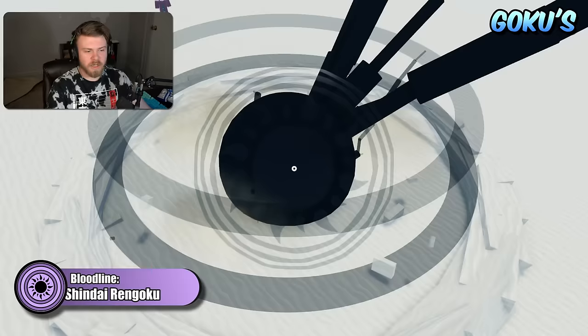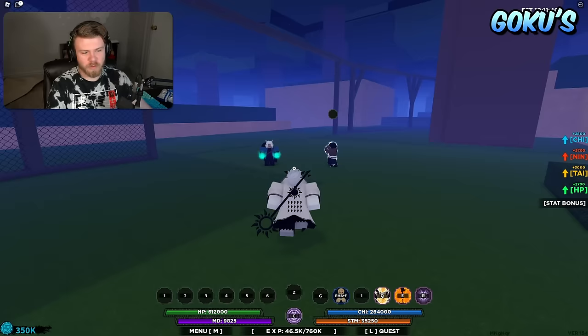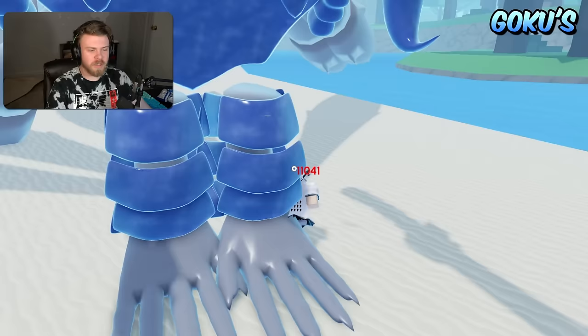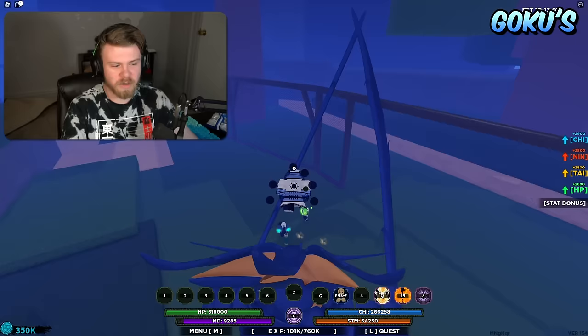Up next is Shindai Ren. The strengths definitely outshine the weaknesses — it has a high-damage counter, and the kit has kind of anything you would need: a really good mode, good combo extenders, a good counter, and a good damage ability. People generally view Shindai Ren as being a really good bloodline because you could use Shindai Ren with just an EKG and be just fine within the game.